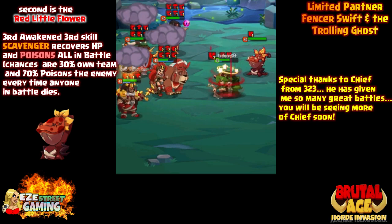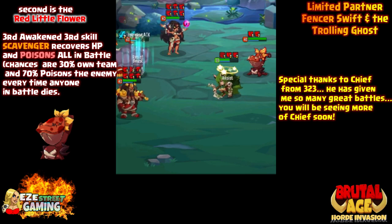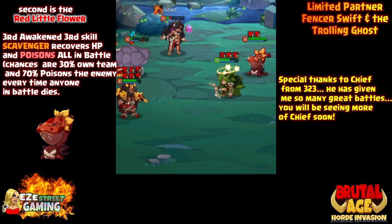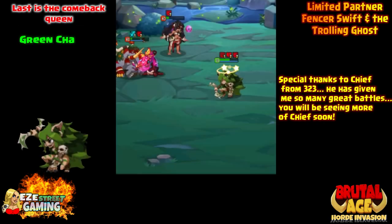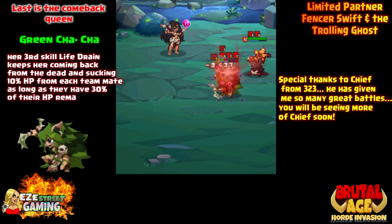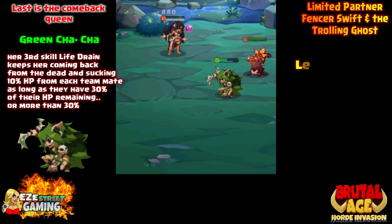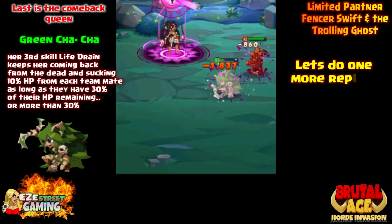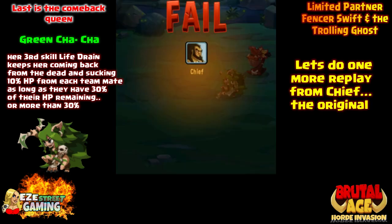Before each round, before they can attack, they're just gonna get pummeled. There goes Ursa — and no one else died yet. There goes a red nomad. I couldn't believe it when I saw this. Green cha-cha will die and come back to life over and over again as long as her teammates have at least 30% health — she takes 10% of that. Now all they have left is the fortune teller. Pretty amazing troll team.